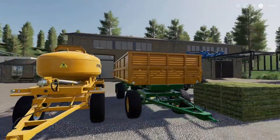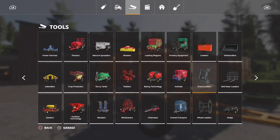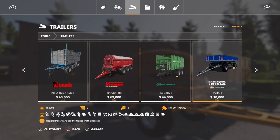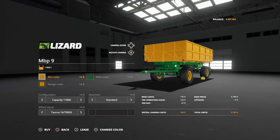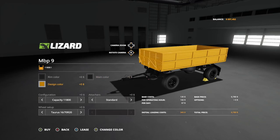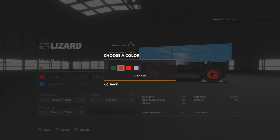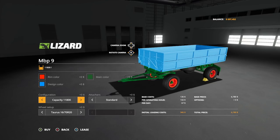We've got two pieces of equipment that came as a pack — technically three mods but really six or seven. You're going to find the first piece in trailers and you'll have to click over quite a ways if you've got them all downloaded. It shows a gray picture but it's actually a bright green and yellow. You can change just about everything — rim color to black, main color, and design color to a crazy blue.